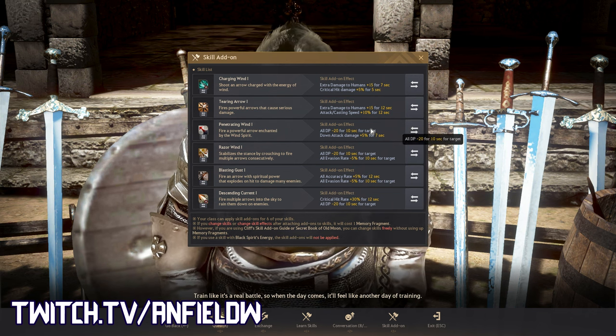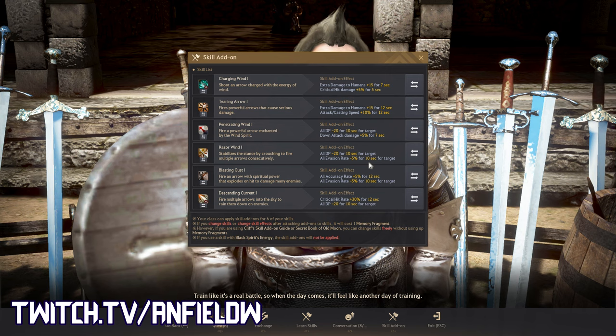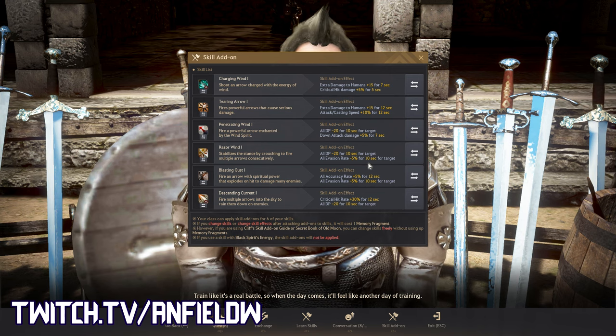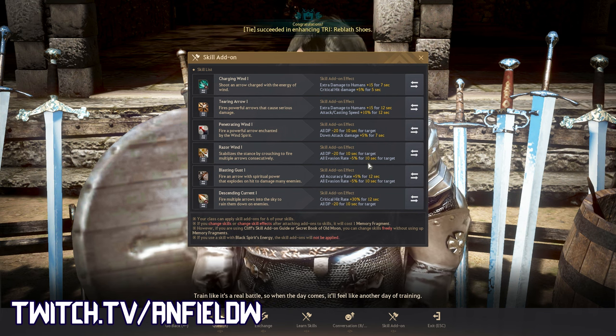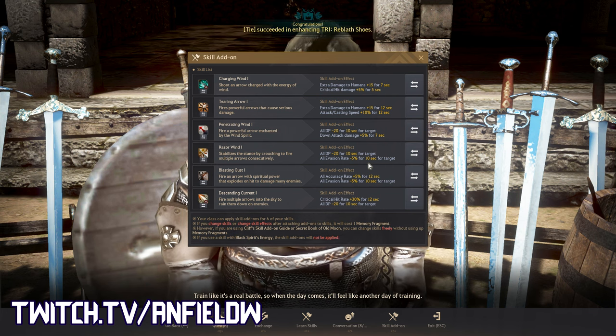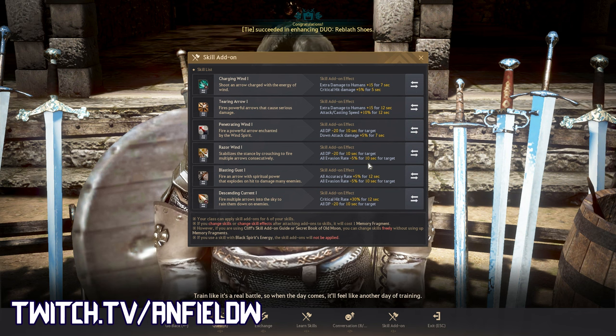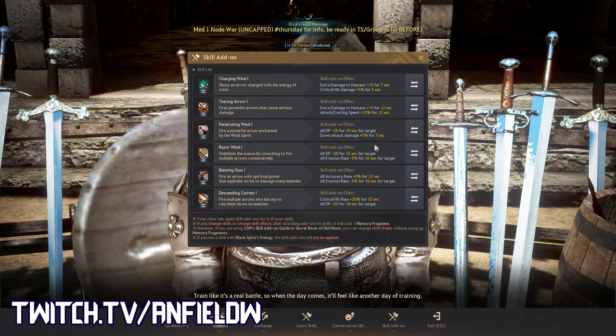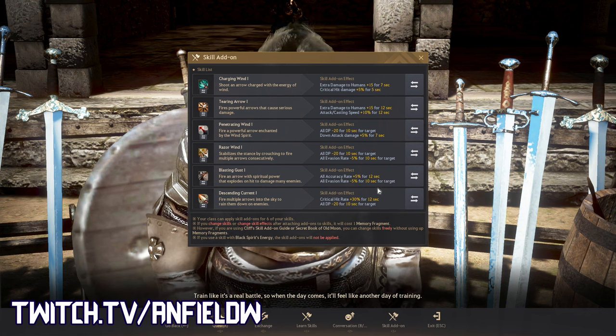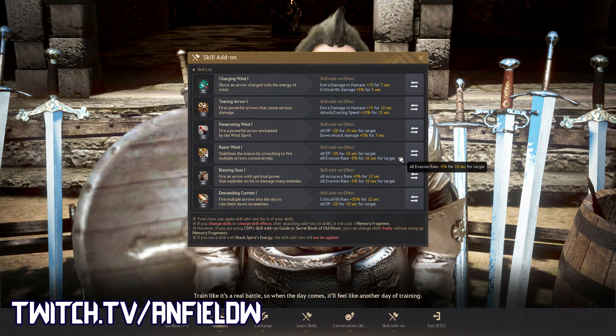For capped PvP in Succession, you don't need all of those stats — instead you want a lot of slows to keep control over opponents, bleeds, keeping your attack speed high, and keeping your enemy's attack speed low. That's pretty much everything I want to cover for Succession PvP.